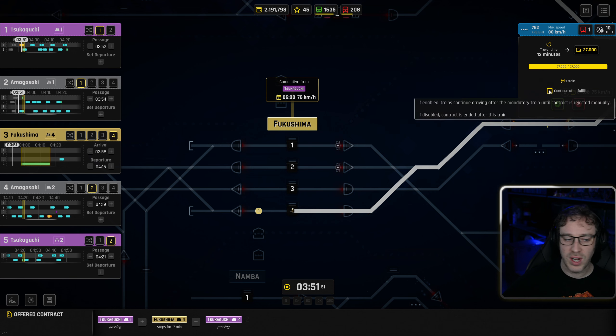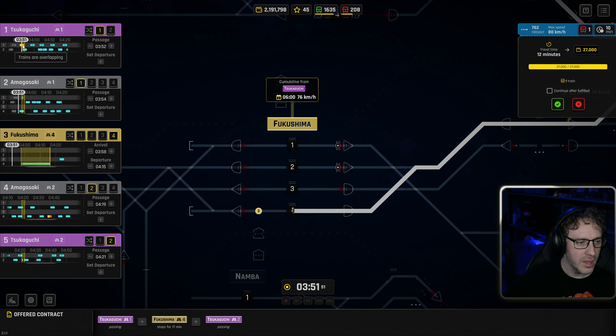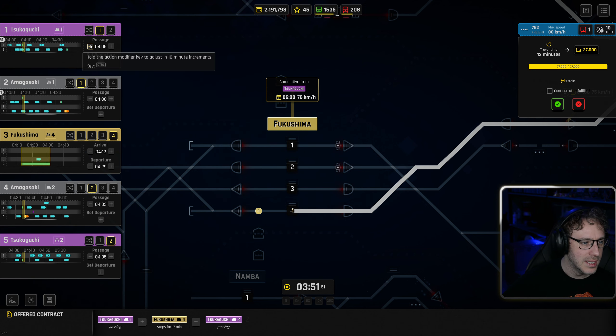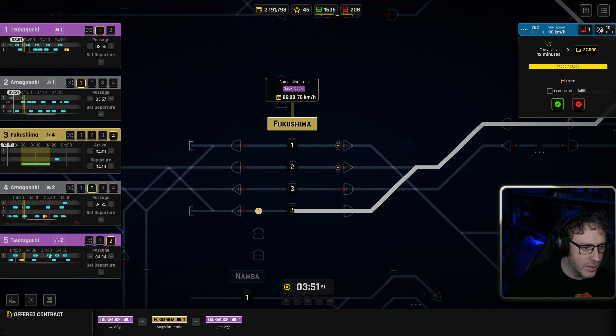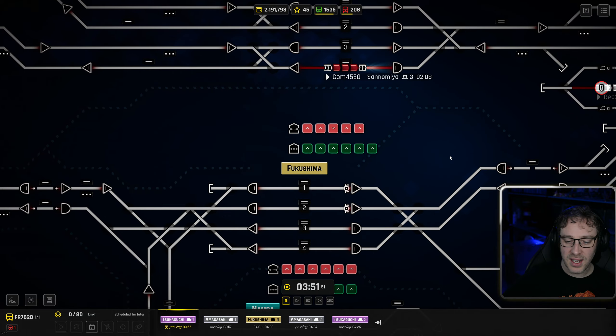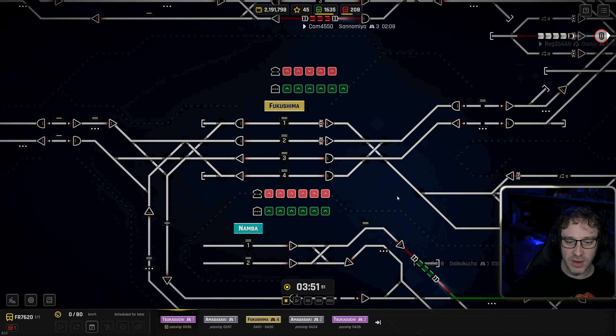We can choose to continue this contract after it's been fulfilled. We've got some overlapping trains over here at our starting station, so I'm going to move it forward in the schedule a little bit. The schedule is quite difficult to find a gap for this particular service. What we might be able to do is let it sit at the station just a little bit longer, and then it can come back home. We're still getting the 27 grand offered for this contract, and I'm going to choose to continue this contract after it's fulfilled, so this train will continue to happen every 60 minutes.